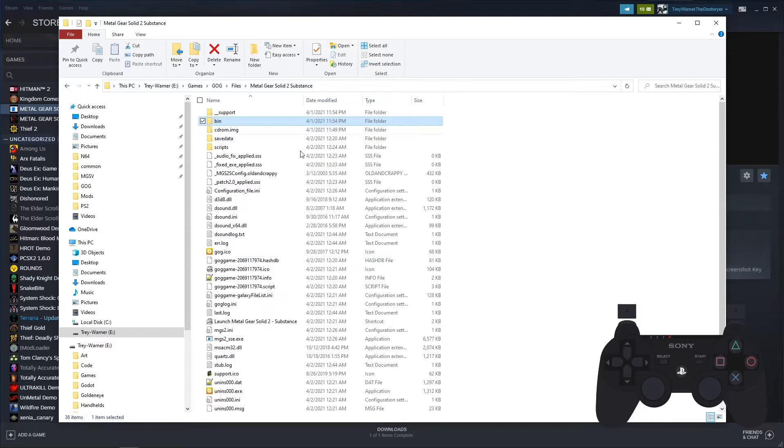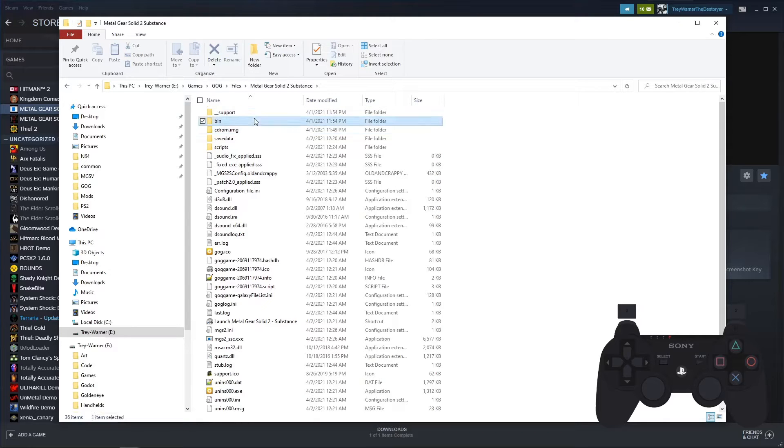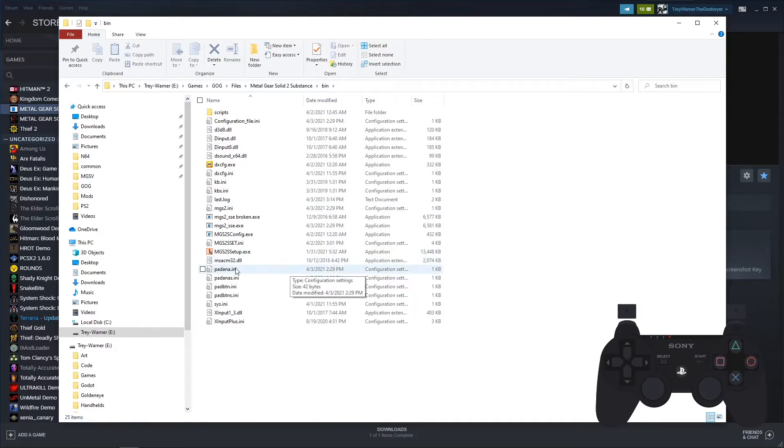First, you want to locate your GOG folder for your Metal Gear Solid 2 Substance folder. Go under Bin, and you should have Metal Gear Solid 2 set up here if you use VsFix. If not, get VsFix.